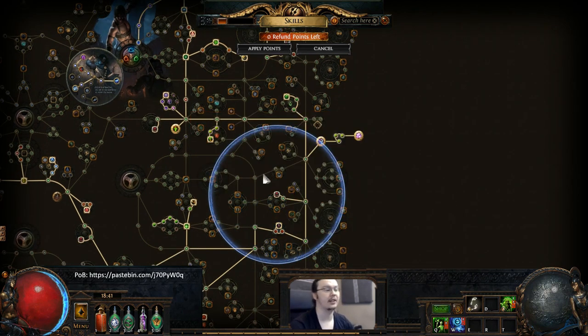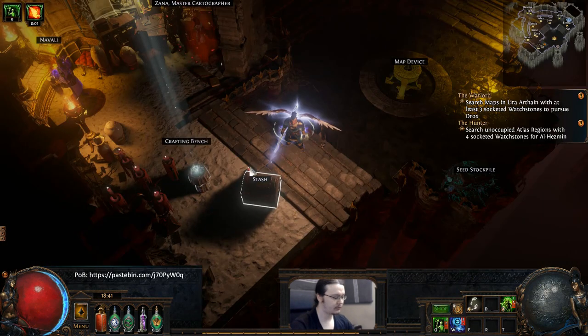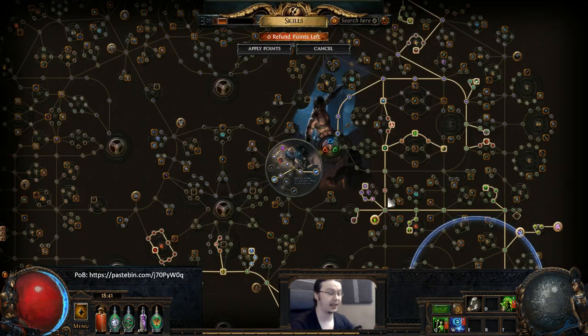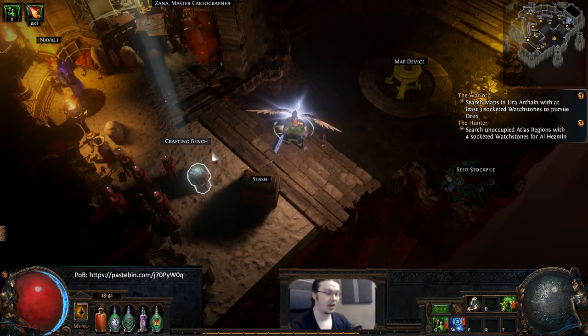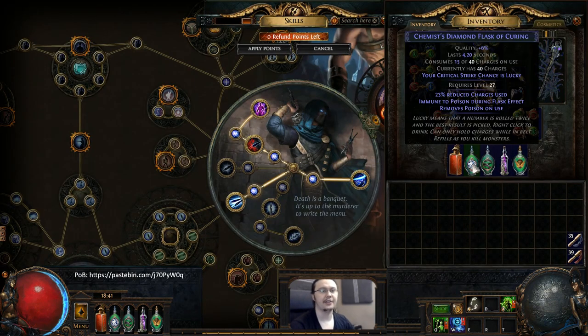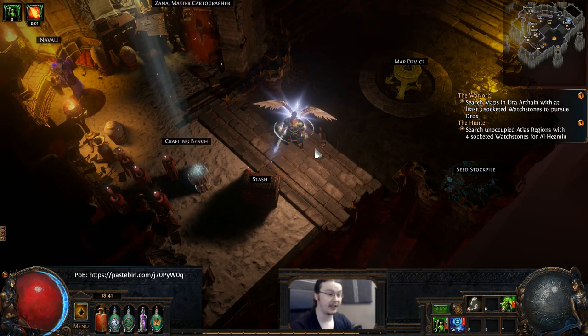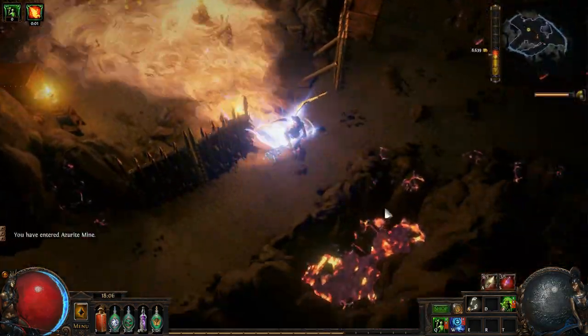We use Inertia in this spot, which gives us a tremendous amount of strength and makes it much easier to equip Colossal Heart. For our Watcher's Eye, we do not use Coralito's Flask because we already path right next to Perfect Agony on the tree, so we just take that node instead. Not having to use Coralito's allows us to use a normal Diamond Flask, where we can put some form of immunity or utility — I took the of Curing suffix, so my Diamond Flask gives me poison immunity.